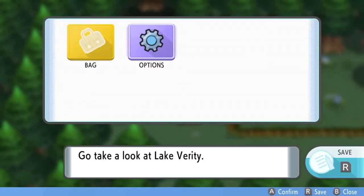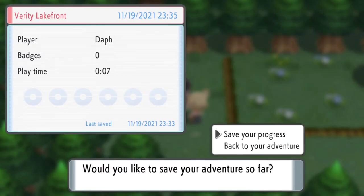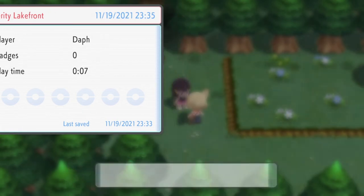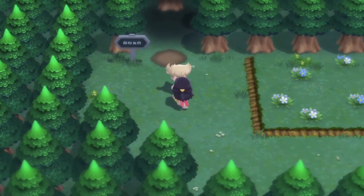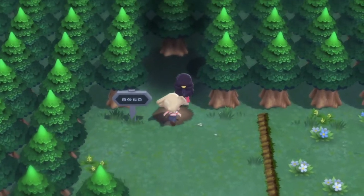Set the options — press B and it says 'would you like to save these settings,' press yes, settings have been saved. Then when you leave here, press R and save your game manually. It says 'would you like to save your progress,' press save — your progress has been saved.